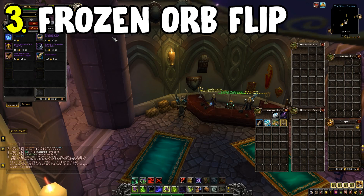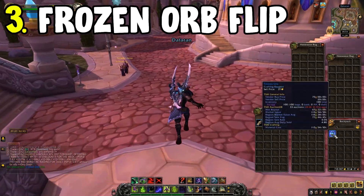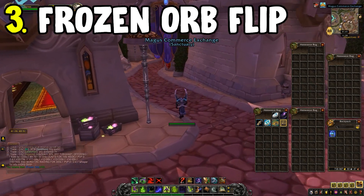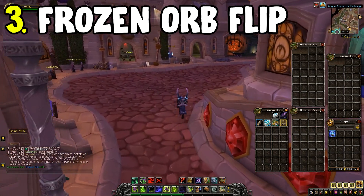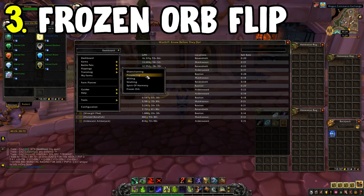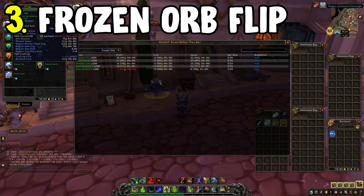If you have your Dalaran reputation up, you'll get a reduction in cost. Goblins get the reduction regardless, so that's worth noting for Horde players. You'll purchase Frozen Orbs and then go to the Frozen Orb vendor right next to the Leather vendor in Northrend Dalaran, so you can do both flips at the same time. Trade in Frozen Orbs for Eternals — Eternal Fire is generally the best, though Eternal Shadow and Eternal Water can also go for more, depending on your server.